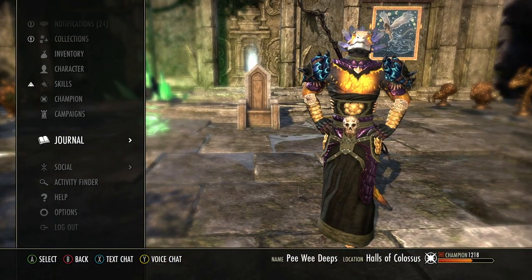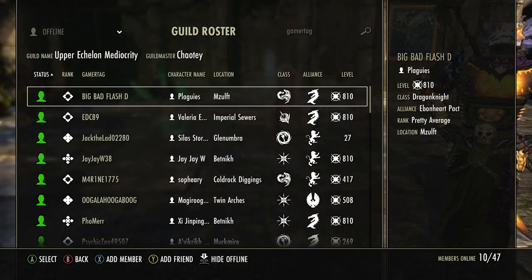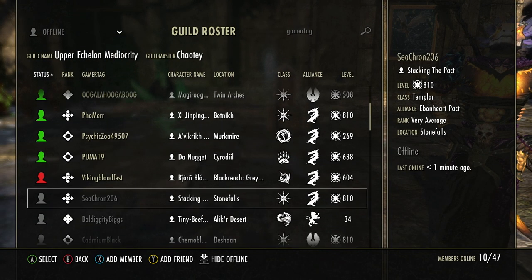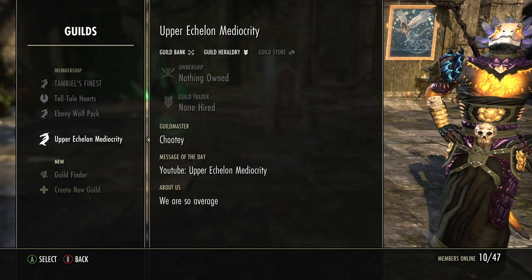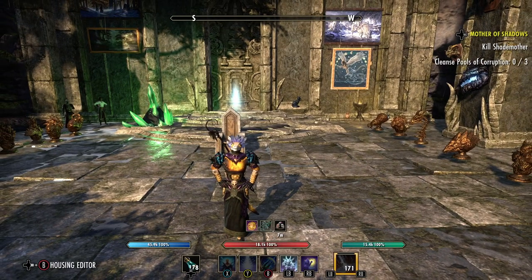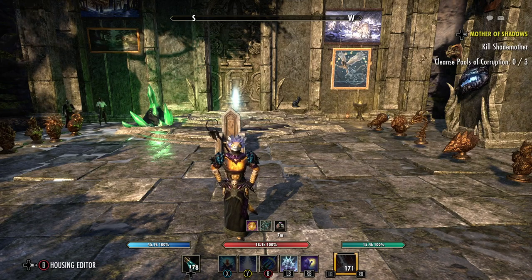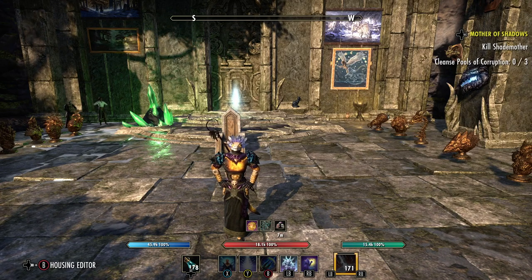My guild's name — I'm sure everybody knows by now — is Upper Echelon Mediocrity. We have 47 members and 10 people online right now just running around with CCron Luna. We did some world bosses in Skyrim, and this coming Sunday night — Sunday morning for me — we're going to go to Imperial City on our werewolves, so that will be very fun. The Ebony Wolf Pack is also going to Imperial City, so maybe we can group up together and tear everybody up — it'll be fun. Until that time, let's get paid!